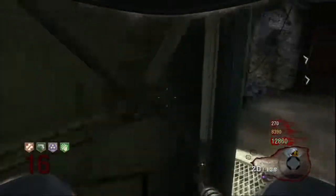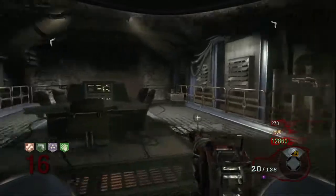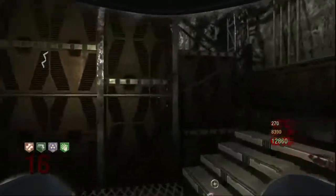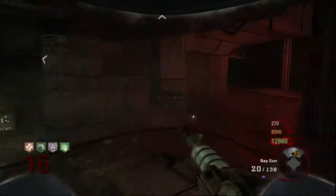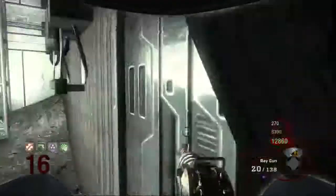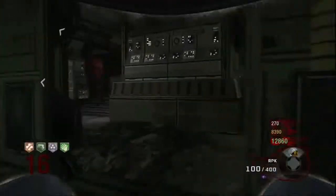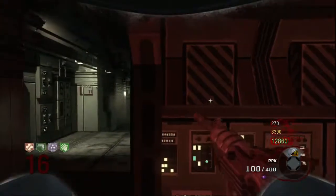This is the other way to get over here — there are two spots. The first spot I showed you was through the MPL. The other side is back here, and the PM63 is over here. It's not nearly as good a spot because you don't get as much space when you open the doors. I think you have to open one more door.